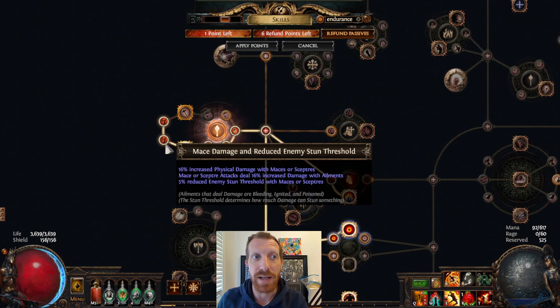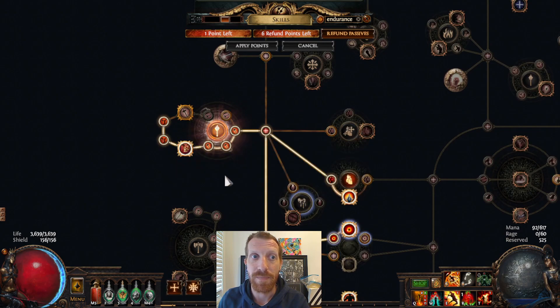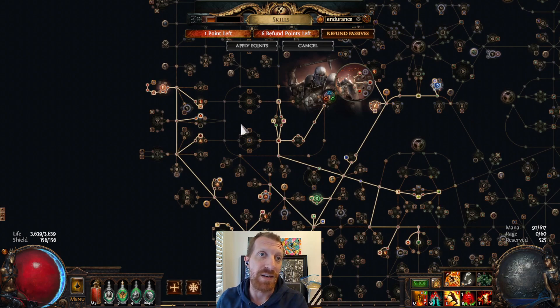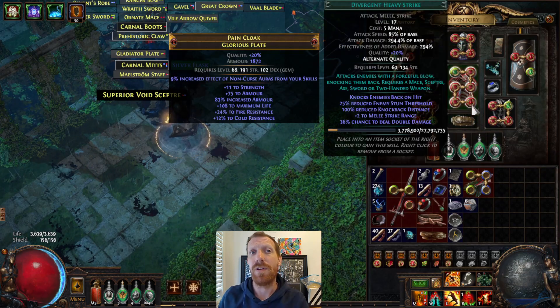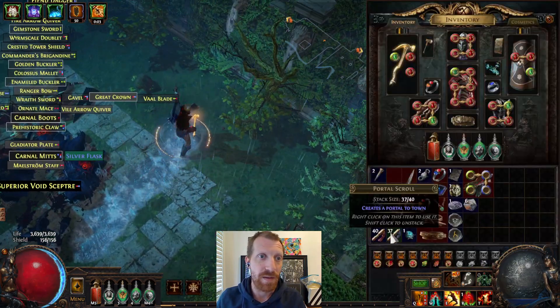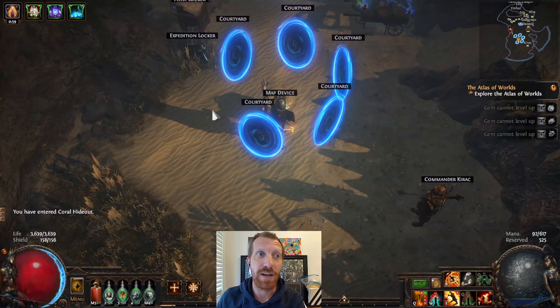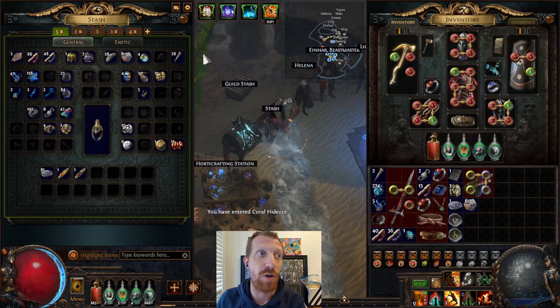Specifically with maces, you get some reduced enemy stun threshold in the tree. You can do it with other skills and a few other pieces as well. That's the first thing that makes Heavy Strike kind of interesting. The second one is actually knockback, because you can use an item — a pair of gloves — that allows you to reverse the knockback effect so you can actually drag mobs in toward you from a long way away.